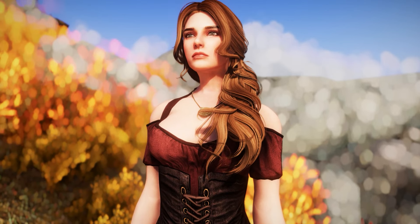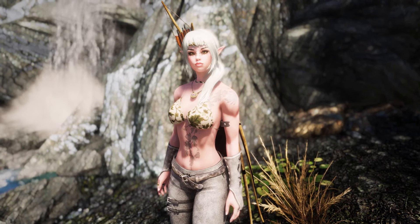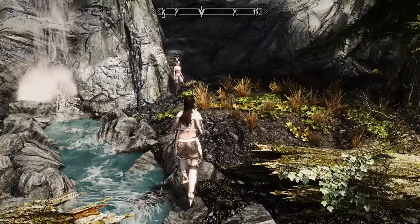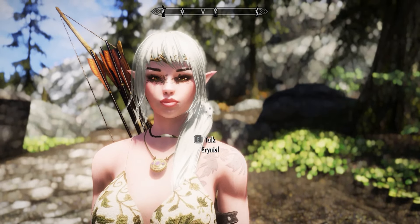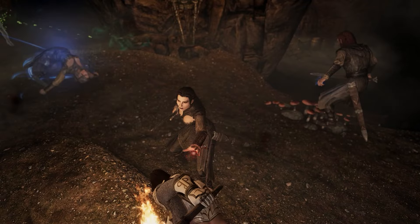Tokata is a good follower mod — one of my favorites. She's a beautiful healer and spell sword; definitely try her out. Our next follower mod is Erenil Elf, a unique epic elf race follower which you'll find by activating the quest 'Where is Erenil?' You'll find her near Riverwood. She has ordinary dialogue options, and there's a neck gap you can try to fix with BodySlide. In combat she can cast 35+ new Spriggan spells.